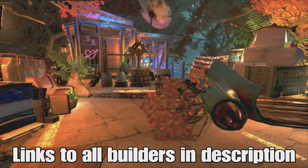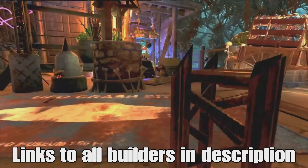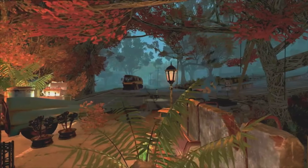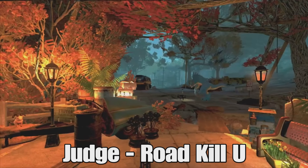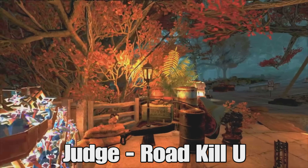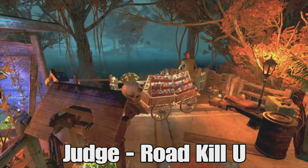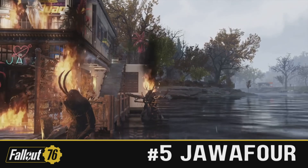Ladies and gentlemen, welcome to this week's top five camps. I'm TNG and as ever I've got some sick camps to show you from some of the best builders in Fallout 76. Your judge this week is Roadkill, and let me tell you the guy's an absolute beast when it comes to building, especially shelters. With that being said, let's take a look at this week's top five immersive camps, and then we'll have a look at the clean camps after that. Here goes — in the number five spot we have Jawa 4.